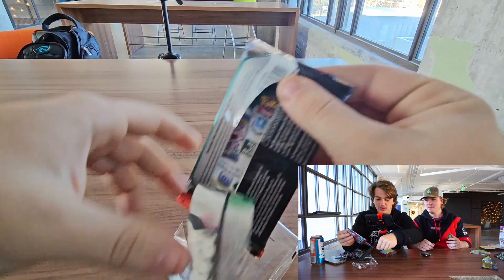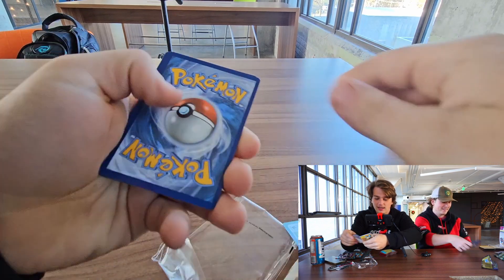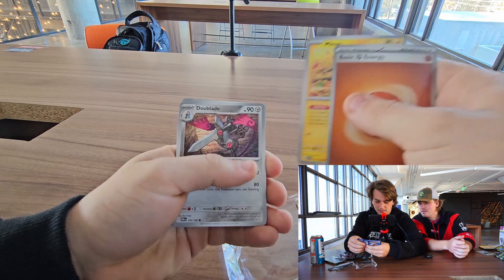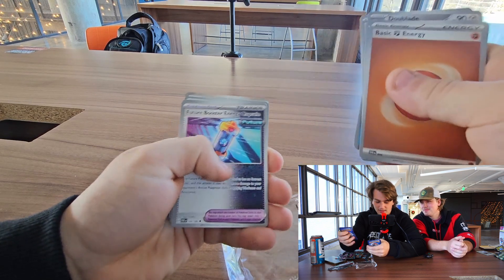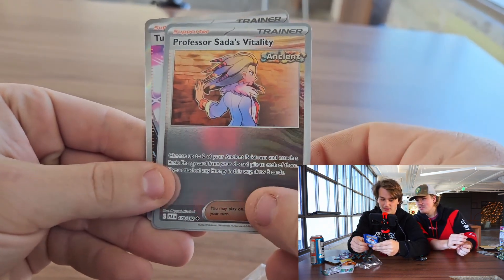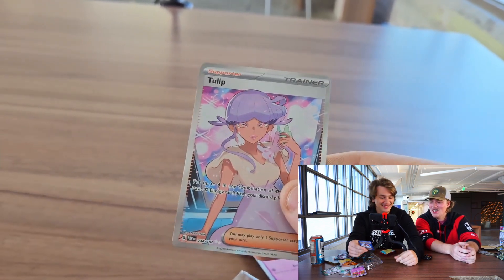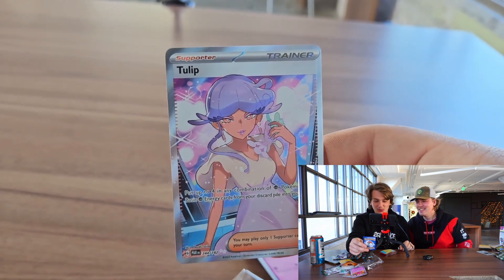I pre-tore this pack because I was not about to take 10 minutes trying to fumble with it. Basic energy, Minum, Duble, Wimpod, Future Monkey. Full art — two of them! I'm literally raw at this. Get them in the sleeve right now. Two hits straight off the bat. That's probably gonna be the best pack we pull all day right there.